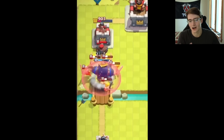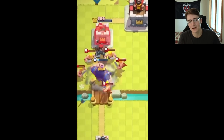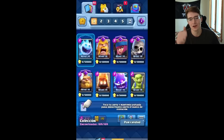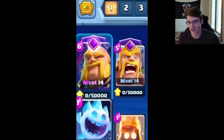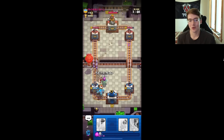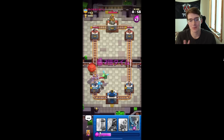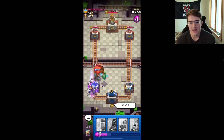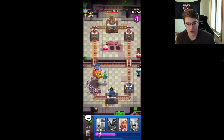Between the Skeletons and the Royal Giant evolution it's hard to say which is more broken. The evolved Skeletons essentially multiply when they attack something. They basically took out the whole tower, and they keep multiplying — surviving on the King Tower unless you log or zap them, even attacking the golem. The golemites finally explode to take them out, but it's insanely broken.